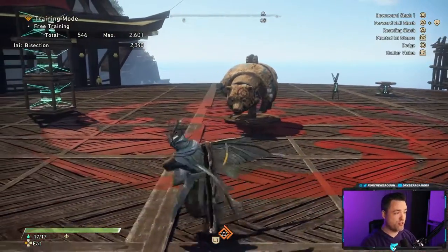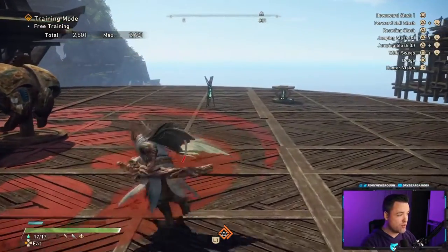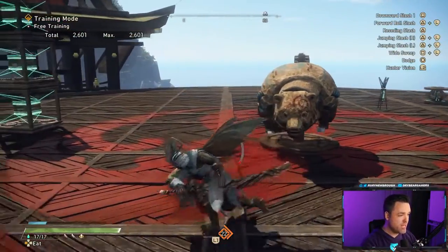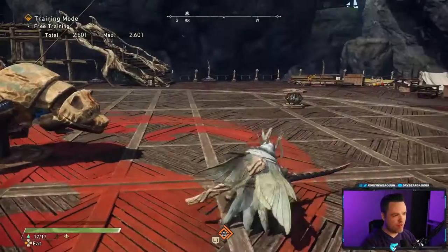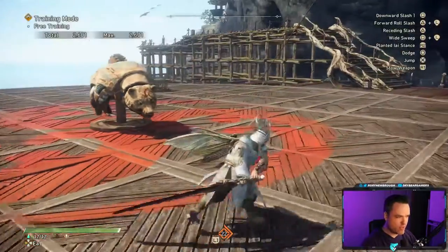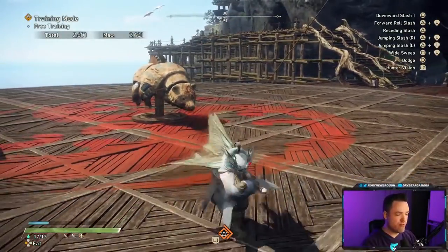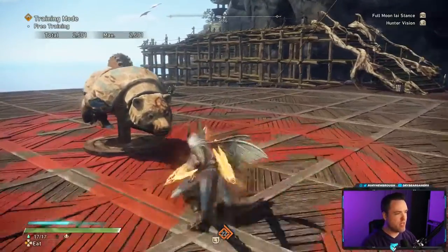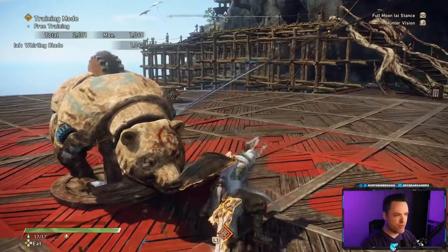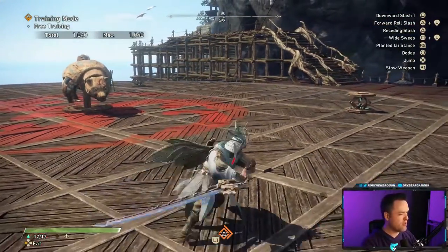Also, while charging, you can dodge. As long as you're holding down your special, it will maintain the charge. However, if you ever run out of stamina, you'll hit a recoil — it'll bounce you backwards. You never want to let it hit zero. If you see the red stamina and it's about to end, just release at whatever charge level you have, because it's better than hitting that recoil, doing no damage, and knocking yourself down.